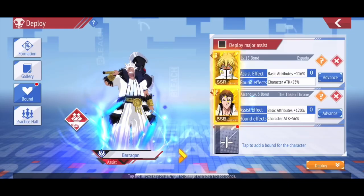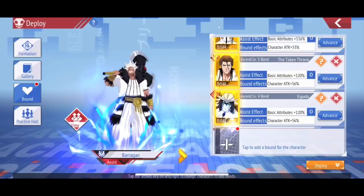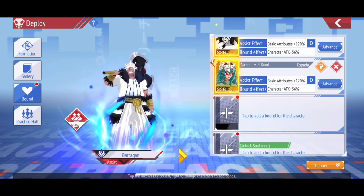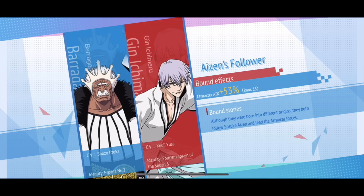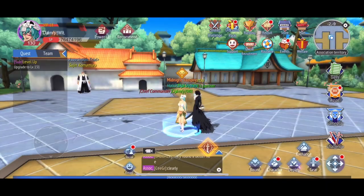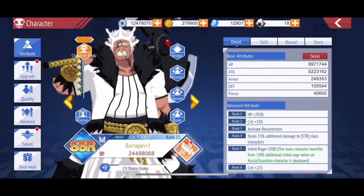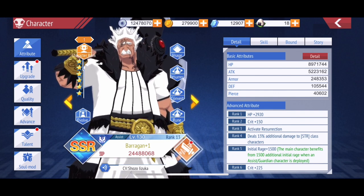Adding the next bond brings it to 3.6 million, then 3.9, then 4.7, then 4.8, then 4.9 million. You see how by stacking all the same type of bond it amplifies what you get. So just with the six bonds, I went from a Berry base of 100,000 in attack to now 5.2 million in attack.